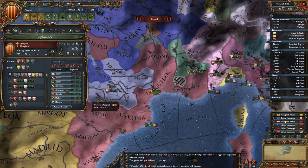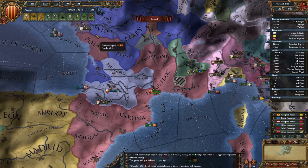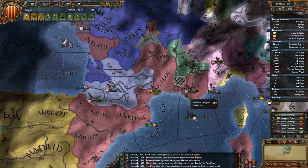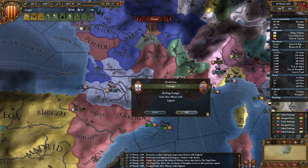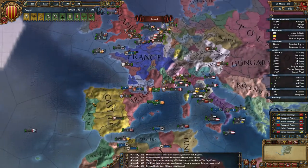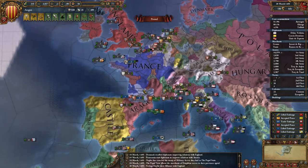My rival situation — I'll probably switch Morocco over to Brittany as a rival. Portugal broke the alliance with England — that's a bit of an odd one. Probably wanted to keep them all in alliances with each other.